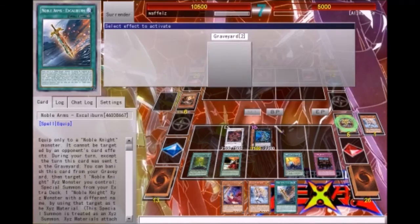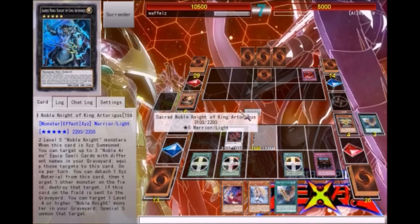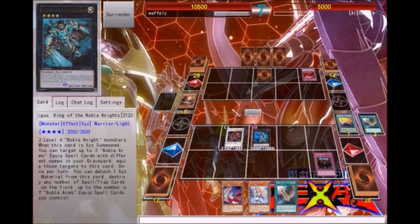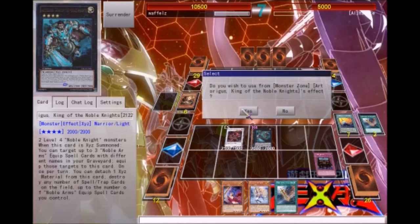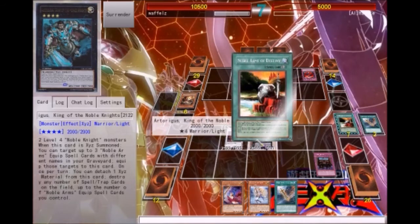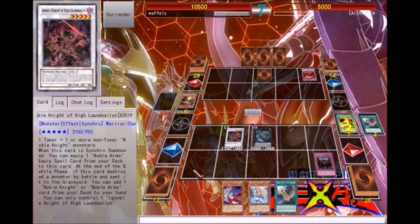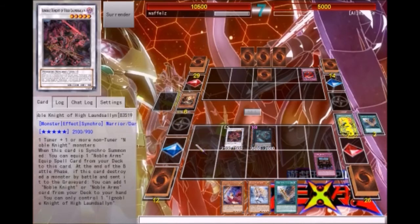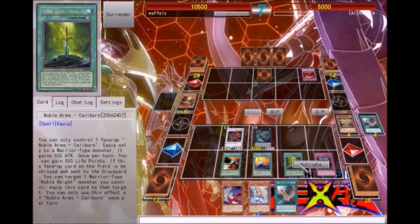I could go for game right now and just attack, but I want to show a little combo. I'm going to banish a Caliburn to target for Rank 5, coming out to Rank 4 - just so you guys can see what this guy does and we get all of these guys. I'll equip Excalibur, which will probably be the best. Interesting - I didn't know it would actually destroy itself. Now we gain 500 life points.